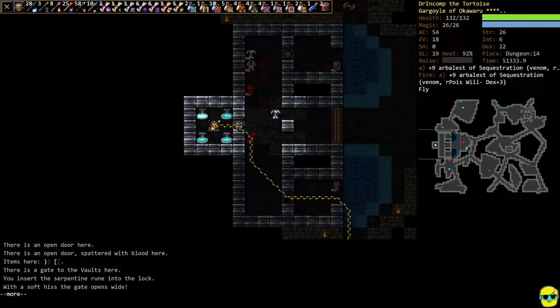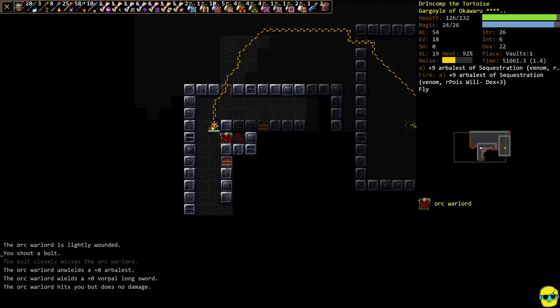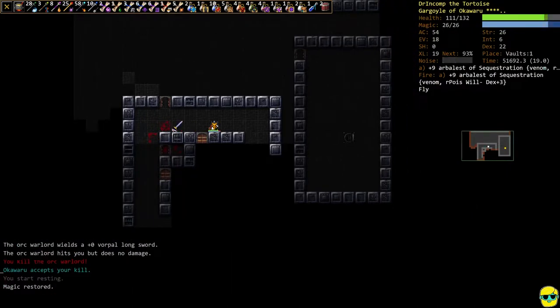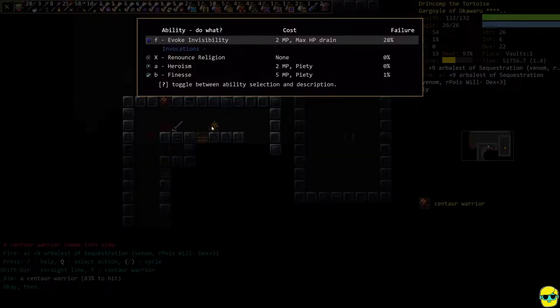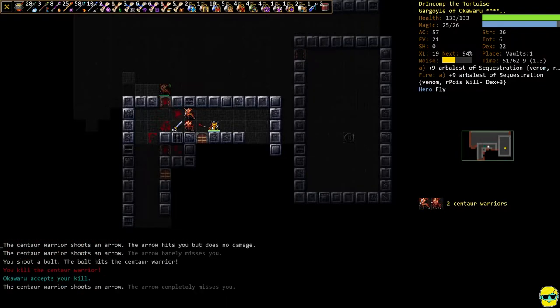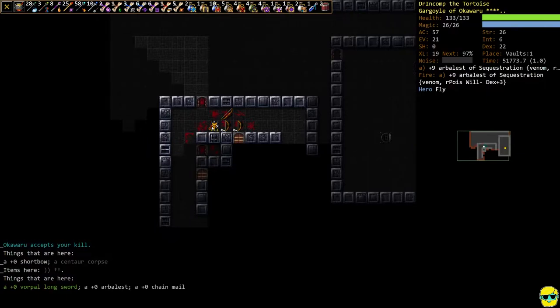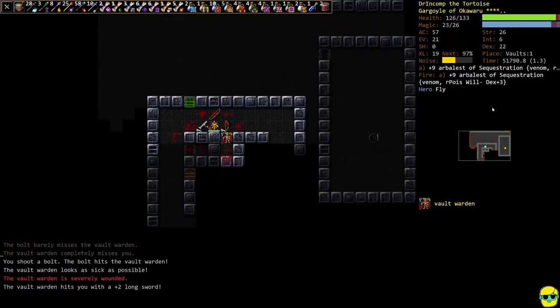We've gone to the Vaults and we use our rune to open the door. Remember you can't get into the Vaults until you have a rune. I'm shooting this orc warlord — he's tough. We're going heroic, fighting some centaur warriors — these are the big boys, but at this point not that challenging. You need a rune to get in here.